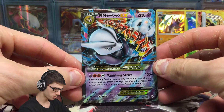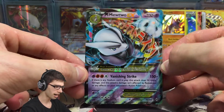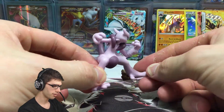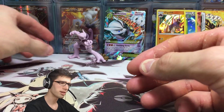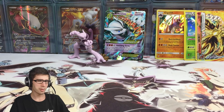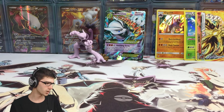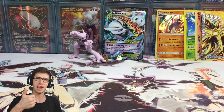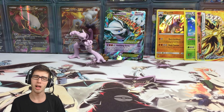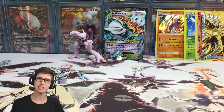We got the featured promo of the box — the Mega Mewtwo EX, an awesome card from Breakthrough. And we cannot forget to appreciate this buff-looking Mega Mewtwo figure. That wraps up yet another epic custom Pokemon collection box opening. If you guys did enjoy today's opening, be sure to drop a like down below, subscribe if you're new to the channel, and make sure you have push notifications on by clicking that bell next to the subscribe button. Thanks for watching today's opening — I'll look forward to seeing you guys in the next one.